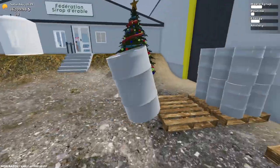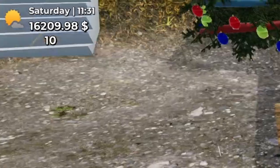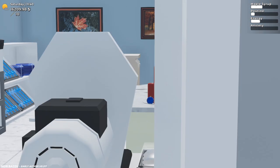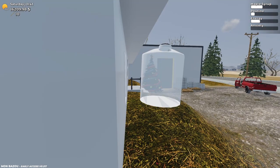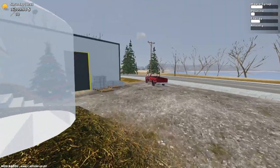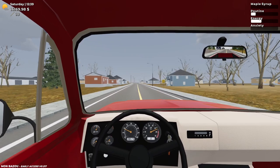In town there's some more festive stuff, very nice. I wonder if we're going to get winter. The federation isn't open today. Over there is the 480-liter fast flow nozzle for holding maple syrup, which would be extremely useful if you have the auto heating unit with electricity.